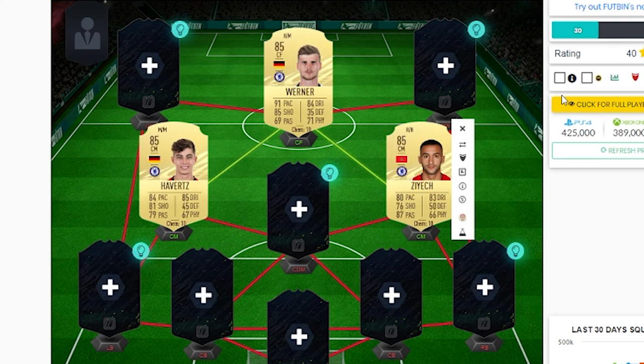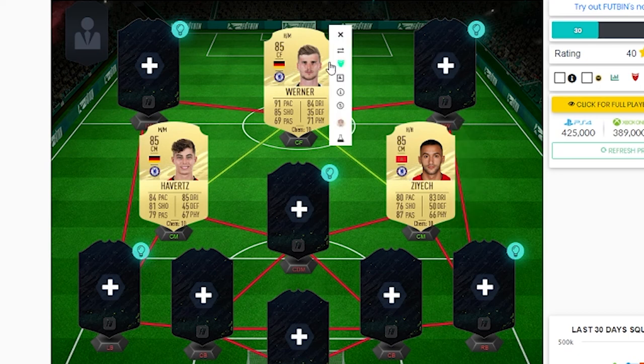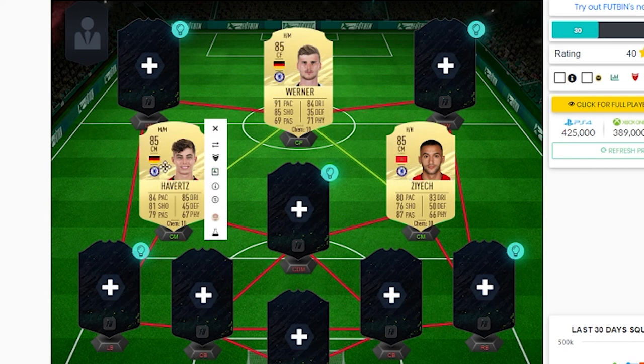Chelsea attack midfield sort of thing - these guys are all getting ones-to-watch cards. Everyone knows who they are. We've got Timo Werner, 91 pace, 85 shooting. Kai Havertz - I don't really have to explain myself here. Just looks like very good cards.